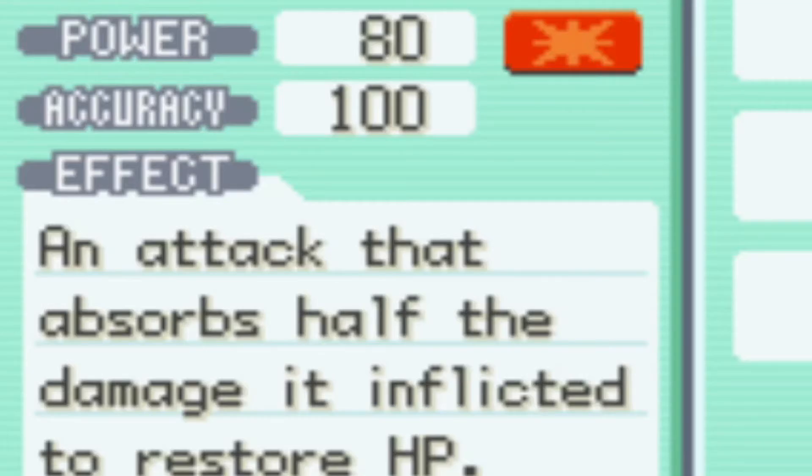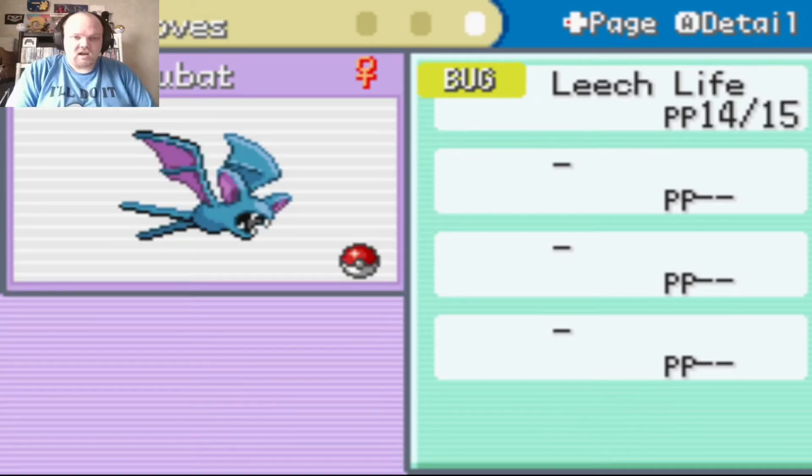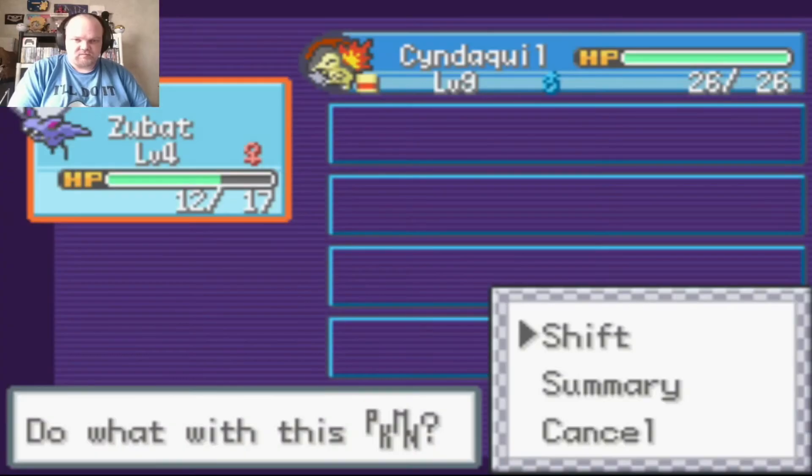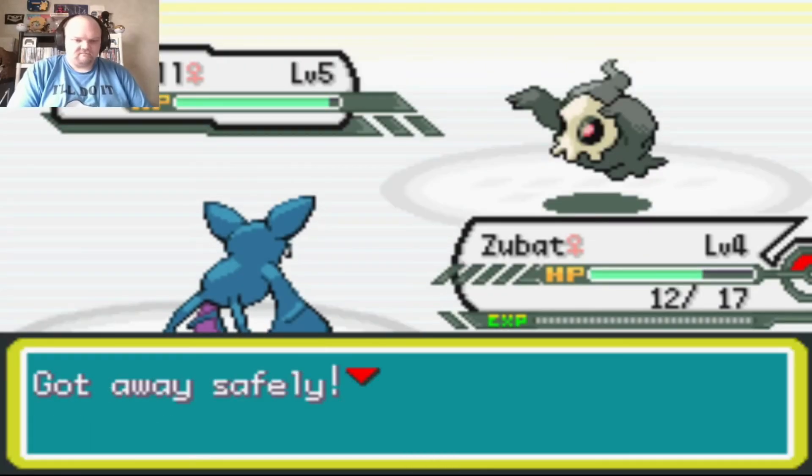Oh damn — Leech Life's power is 80 now! They do have the physical-special split in this game. I'm just gonna run from that one. Forget it.